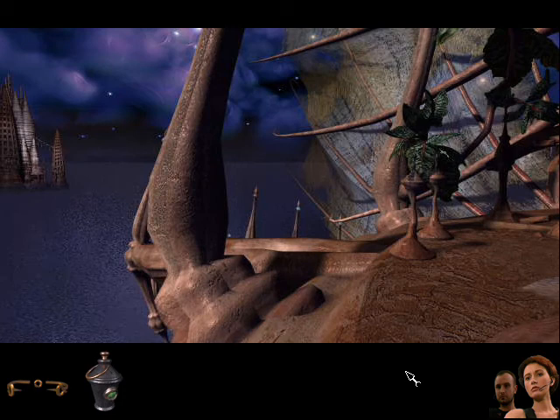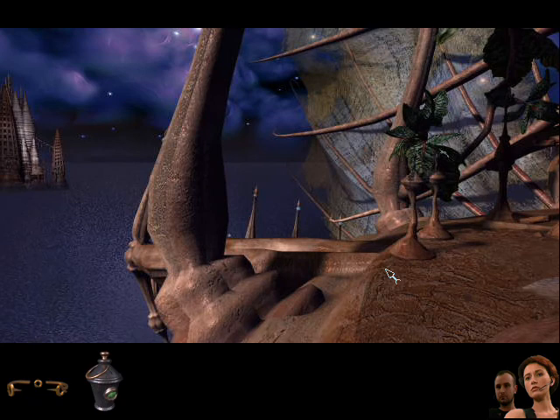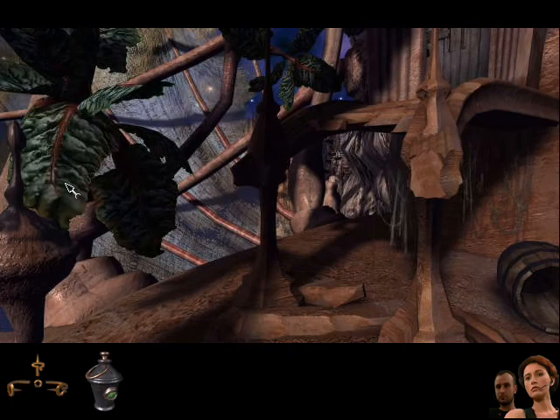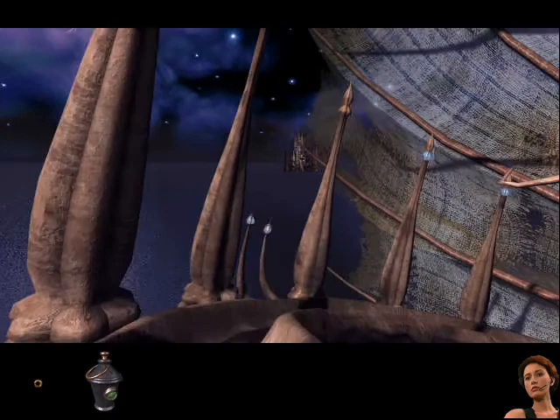Hey everybody, and welcome back to Schism. We are here in the abandoned shipyard area, and I've decided in between videos to disable the mouse cursor, because I noticed that it was kind of flickering. I'm hoping it's not showing up now. For now, I'm just going to go ahead and head back to the lower levels and check out that gondola thing, because that was the next thing we haven't yet really taken a good look at.